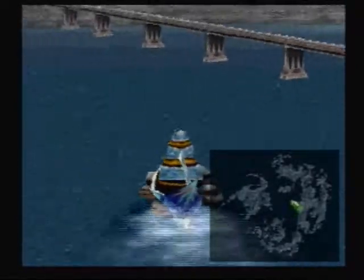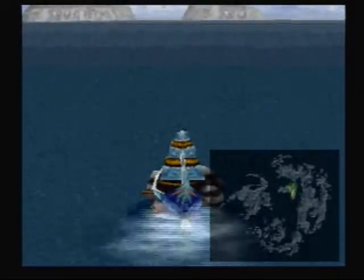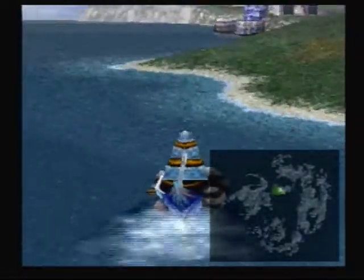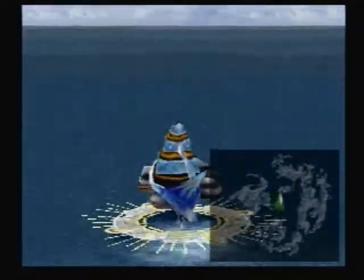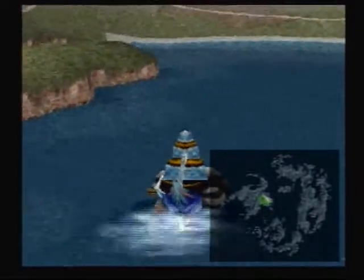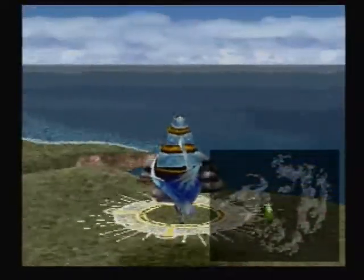I've got to figure out where Regen Rings come from too, because I have one and they refine into Full Life. Full Life is one of the best spells — number one, it's great in boss battles because you resurrect somebody with full HP. But also, they junction to hit points and generally knock you up to 9,999 hit points. So they're a great HP junction spell that free up other spells for other slots.